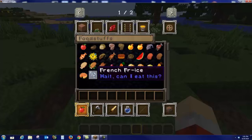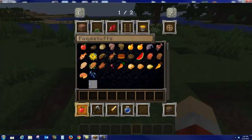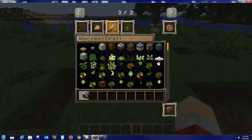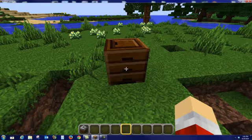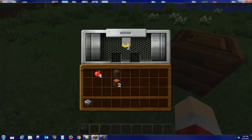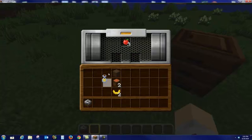French frice! Wait — I can't eat that? French frice — like french fries, get it? I get it. I bet that's part of the pun mod. Something tells me you can make juice. I try apples. Oh, it's working! I thought you could make banana juice. Oh, you just made some apple juice. I'm going to make four apple juices. That's so nice — you can get apple juice!